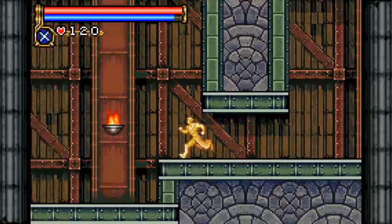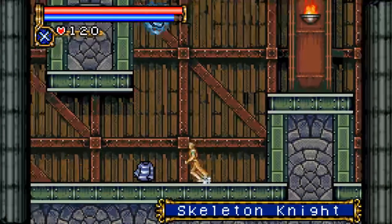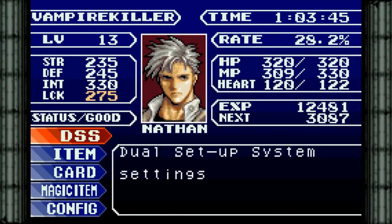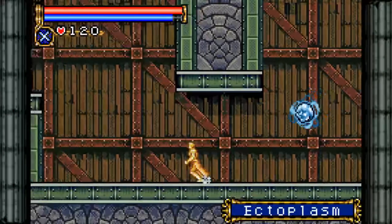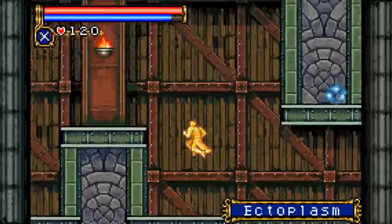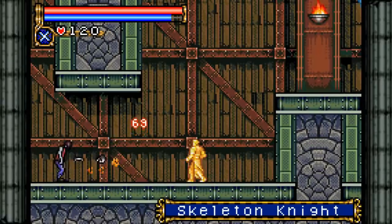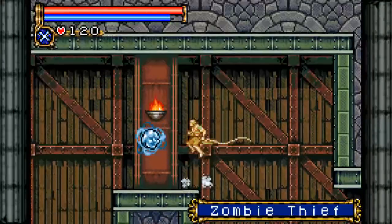Let's go through here and into the hallway of pallet swaps. We got prison garb — clothes that were worn by a prisoner. It actually buffs strength, but it's worse for both defense and int. Cotton robe is still really good. We have ectoplasms, which are stronger, faster, more annoying spirits. We have skeleton knights, which are stronger skeleton soldiers. And we have zombie thieves, which are stronger versions of the clinking man.